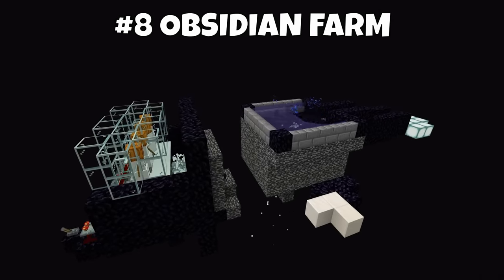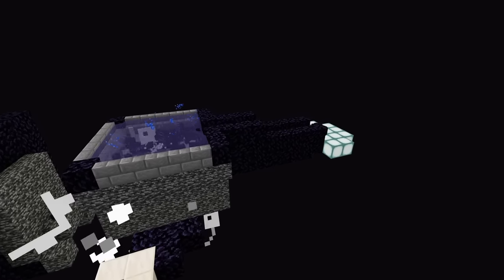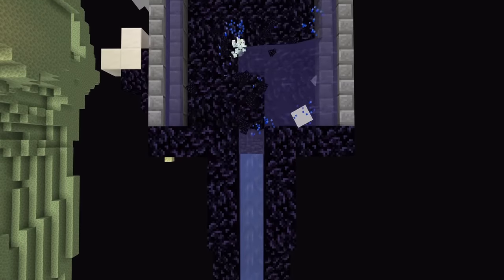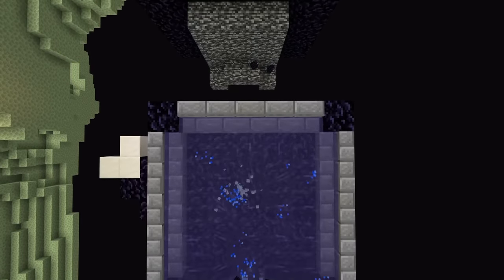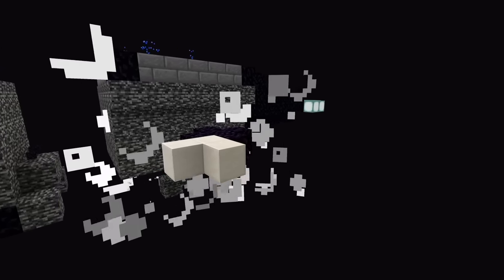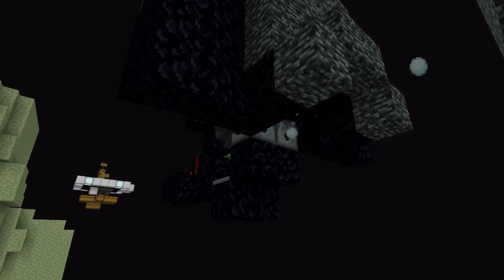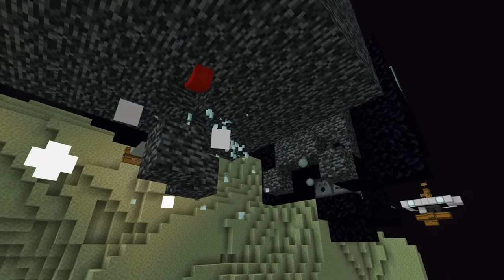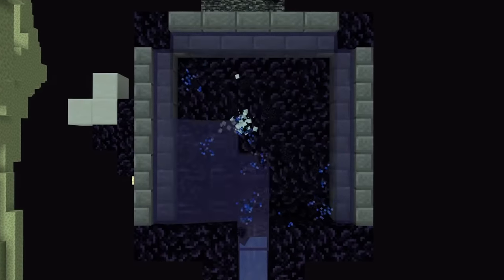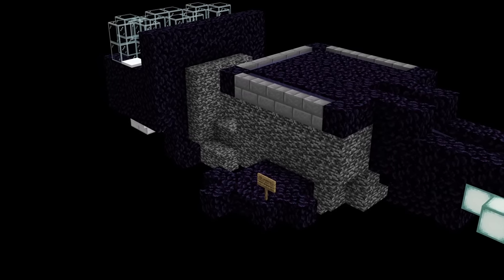There's pretty much no reason to build this next farm besides having an absolute flex in your Minecraft world, and that is a double or quad Wither Obsidian Farm around the end spawn platform. This can give you hundreds of thousands of obsidian blocks per hour. It can be incredibly difficult to build, and you need to farm an absolute ton of Bedrock blocks for it. It's also a little bit unstable because you've got two or four Withers right underneath your spawn platform, and you need two players or a ticking area to reliably use it and get maximum rates. I still have never found a use for hundreds of thousands of obsidian — the only reason to build it is just to flex on your friends.